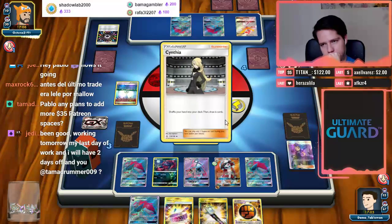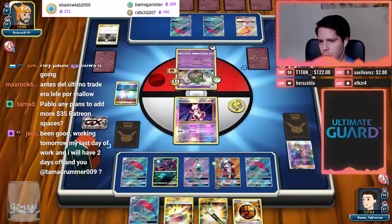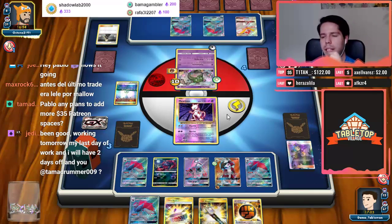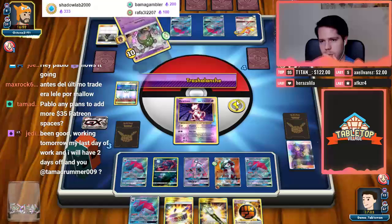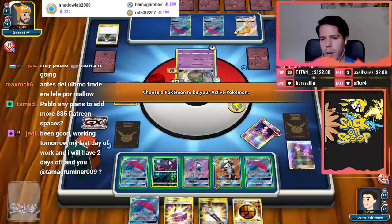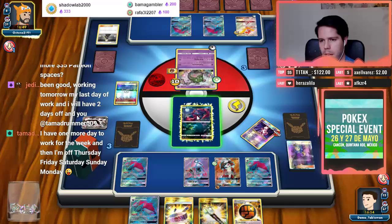Looks like Lycanroc is going to survive. Opponent goes for a Rainbow — that's fine. He goes down to three prizes. Now I 100% need a Guzma here.